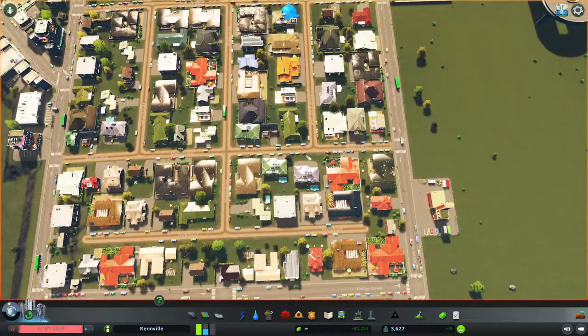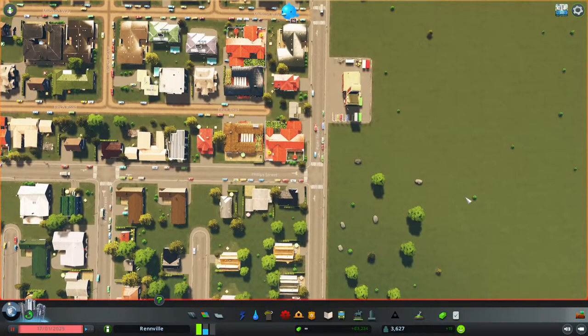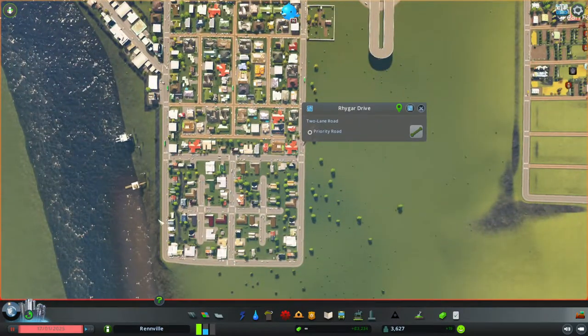We've got this road here called Finch Road and we want to connect it to another road. You can actually change the names of your roads — if you click on a road name while outside any tool, it brings up the inspection pop-up window. Then you can click on the name; let's call it Rygar Drive. So now that whole road going around there is called Rygar Drive.